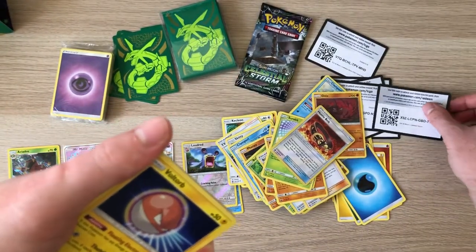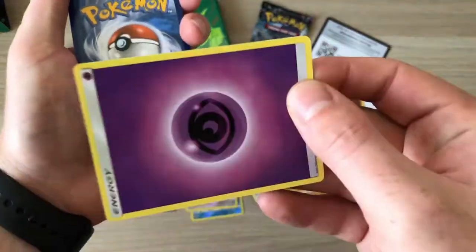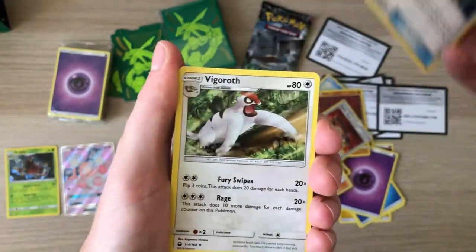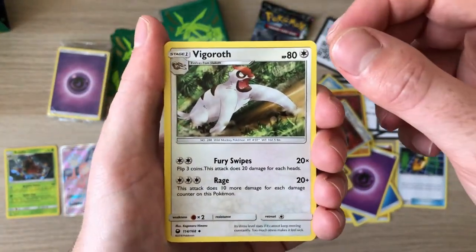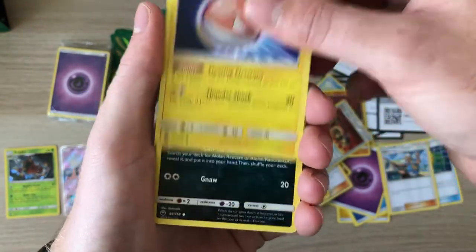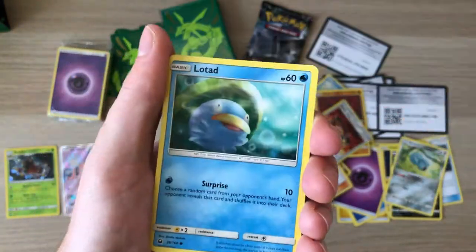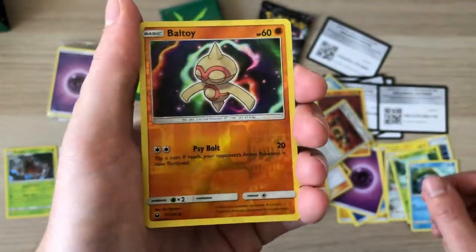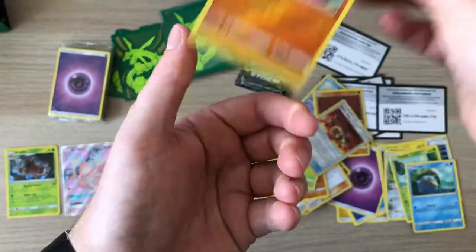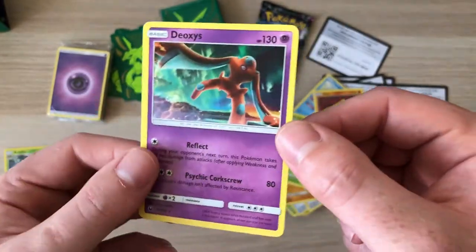Cards are falling everywhere, sorry about that. There's another code - one, two, three. Going with fire, psychic. We've got Poochyena, Vigoroth, Fisherman, Voltorb - love that artwork - Lombre, Rattata, Beldum, C-dot again, Lotad with different artwork. Multiple artworks of the same Pokemon in this set. We've got Baltoy reverse - lovely. And oh - Deoxys! Not the holo version though.